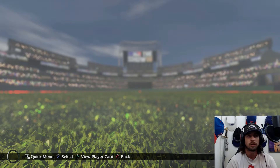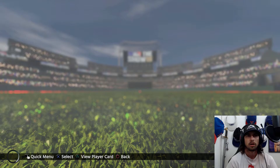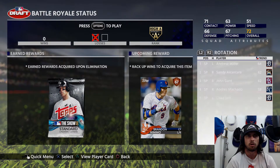We're trying to prevent going 0-2 and then an unhandled server exception occurred. It went to Diamond Dynasty — no problem there — but there was just an update. I had to download it and I'm hoping the servers aren't messed up, and it appears they are.